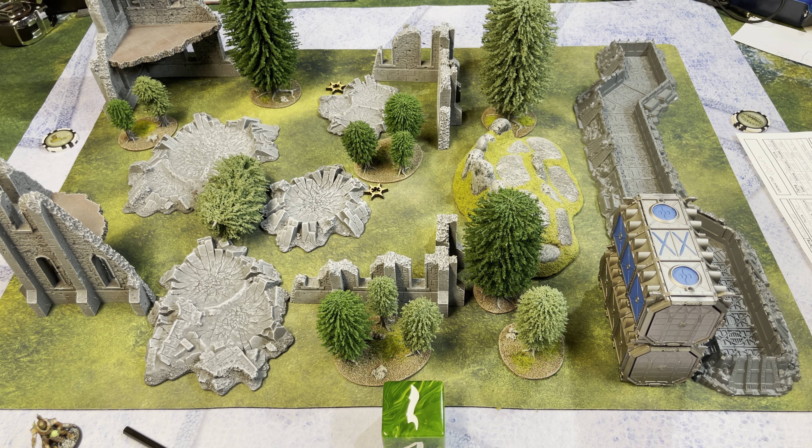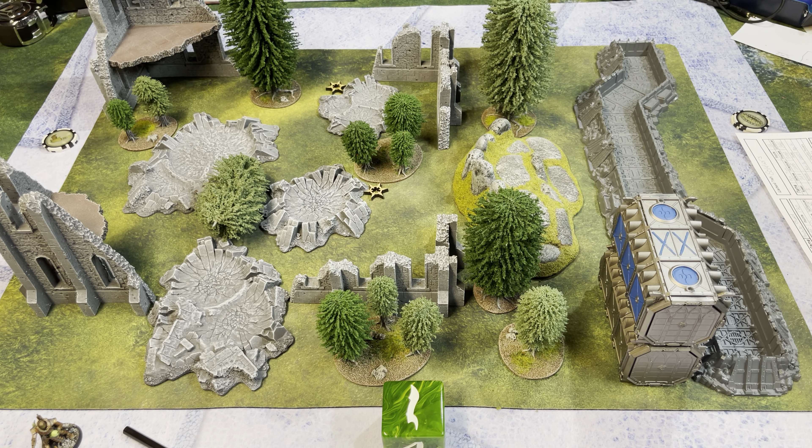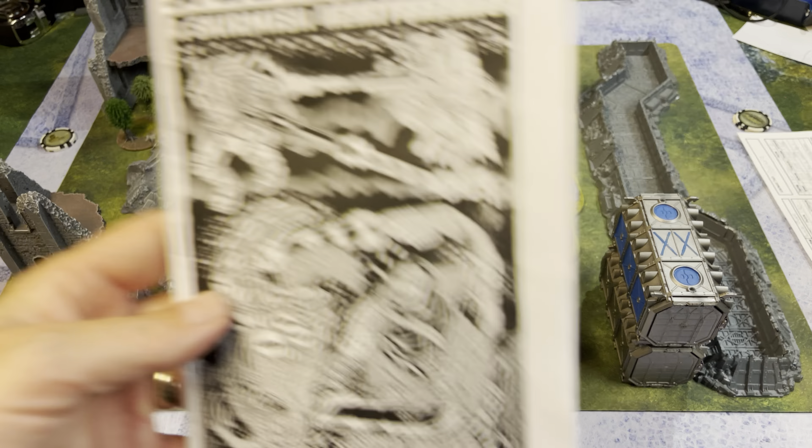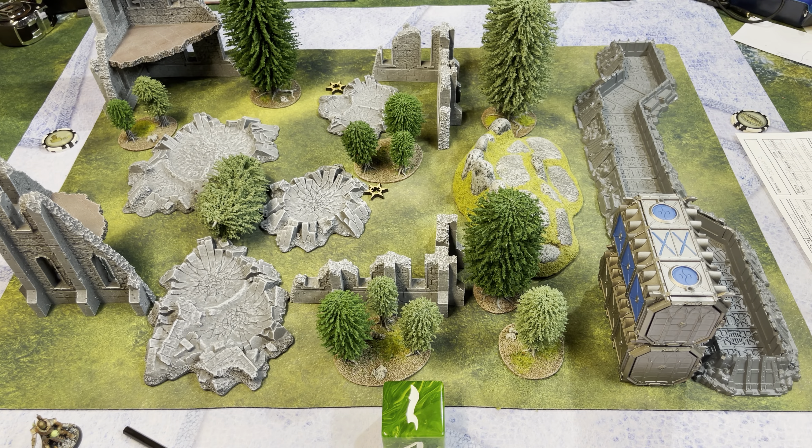We're playing the basic objective scenario from the basic rulebook. We're going to fight for four rounds, roll after the fourth round to see if we continue, and whoever holds the most objectives at the end of the game is the winner. We're playing within the green area here on a standard kill team board — about 22 by 30. Space Weirdos suggests 2 by 2 and 3 by 3 boards, but I usually just play on a kill team board because it's a skirmish game.